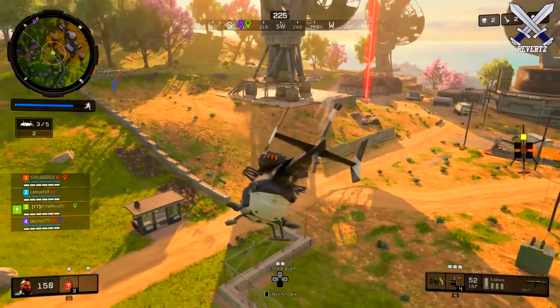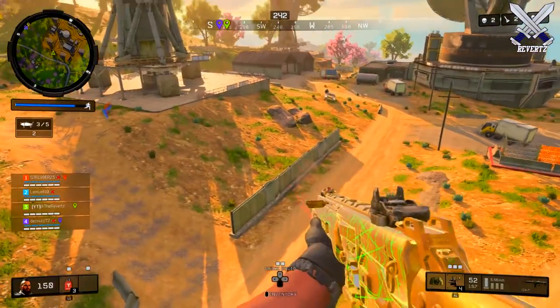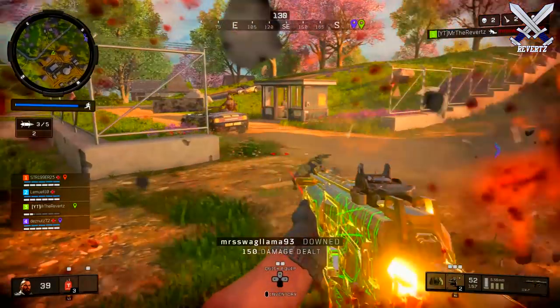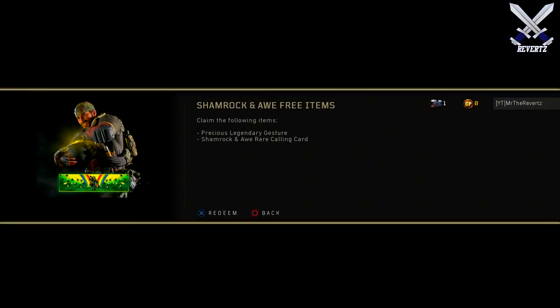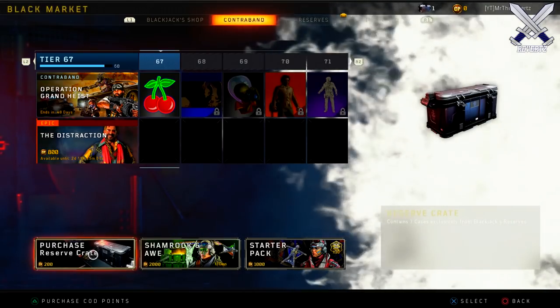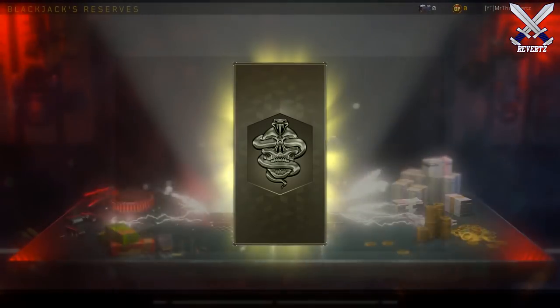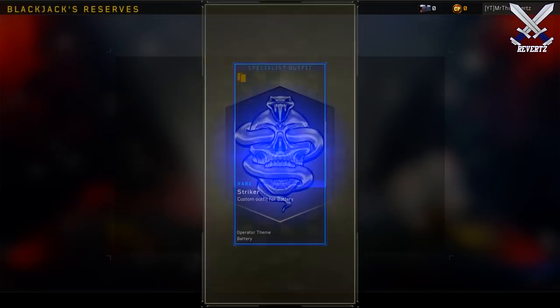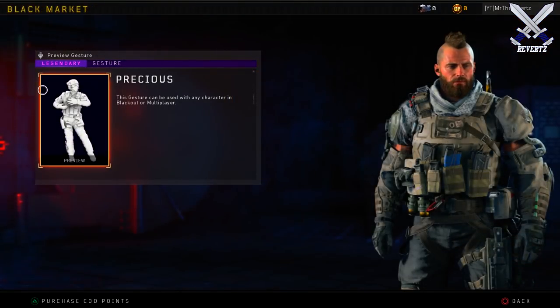One last thing I want to mention — you can pick up a free gesture and calling card by heading over to the Black Market. You have to log into Black Ops 4, but if you head over to the Black Market you're going to get these two items for free plus one reserve crate, so make sure you go ahead and do that.